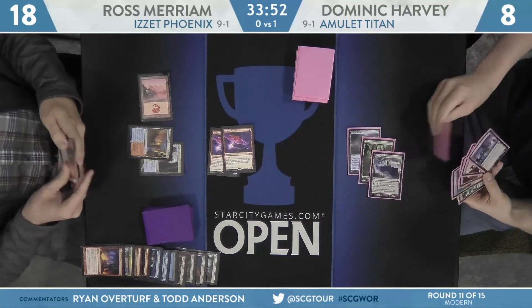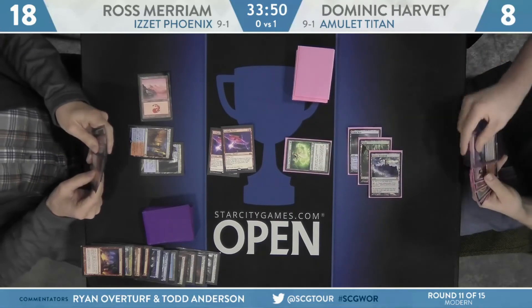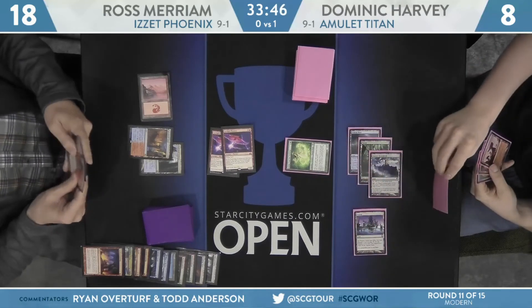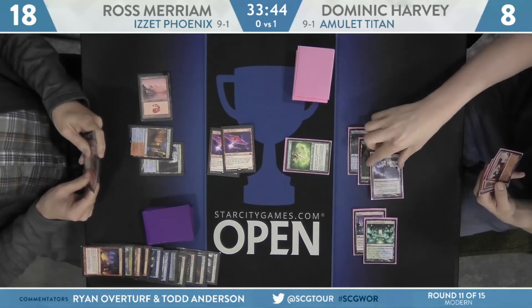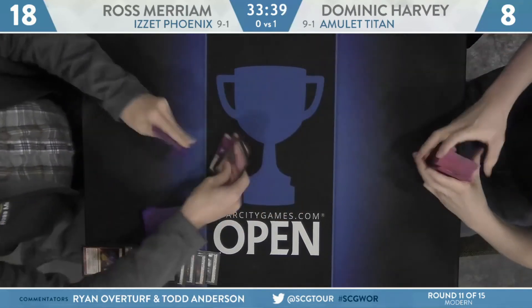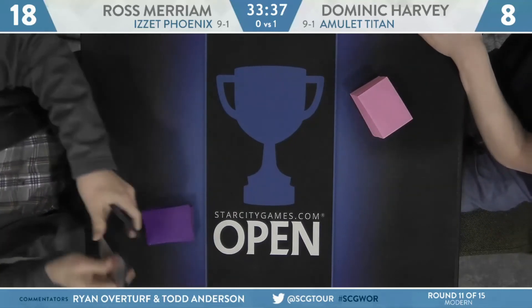Ross drew another Arclight Phoenix. Let's see if he has the requisite number of instants and sorceries to deploy it. Crackling Drake and a Brainstorm were discarded. Spire Bluff Canal is his land — so not going to go for any Phoenix shenanigans. Just an attack for six — Harvey down to eight. He has a Bolt in hand plus another Phoenix he can hardcast next turn. There's a chance Ross just bolts here in response to the first bounce land and then attacks for lethal.